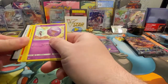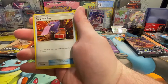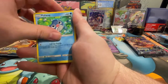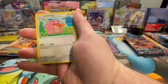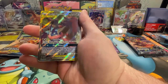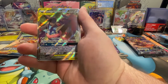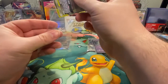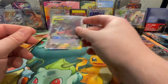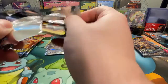Very worth it so far. It looks like we got a hit on this one too — it's neck and neck! We have a reverse holo Vileplume and a Greninja and Zoroark GX! That is our first tag team pull — very good pull, very great card right there!